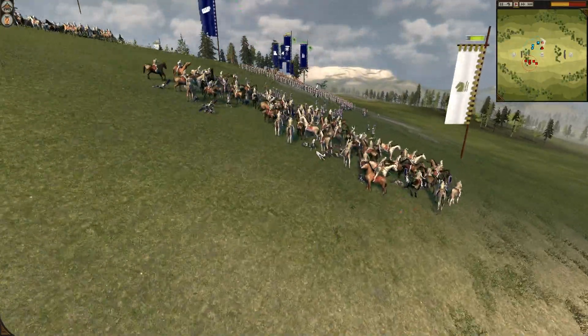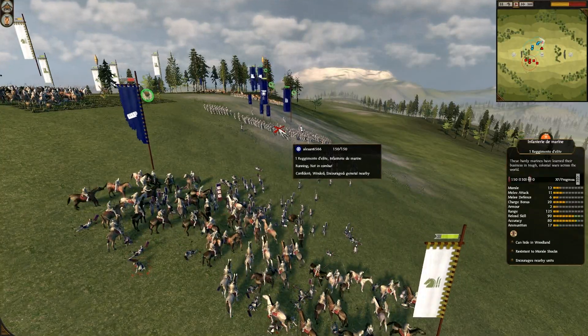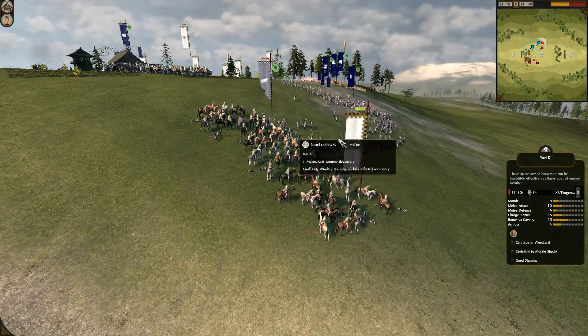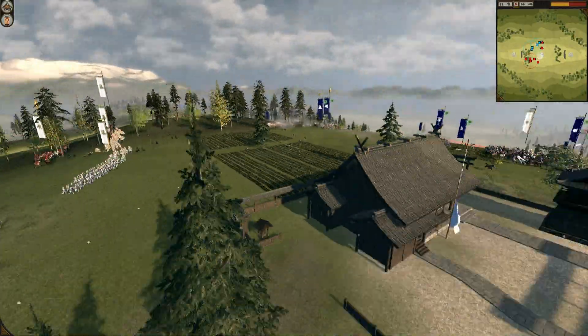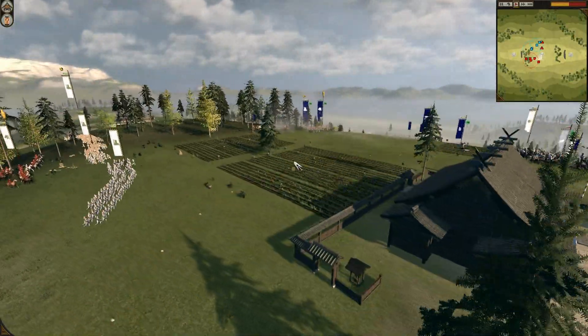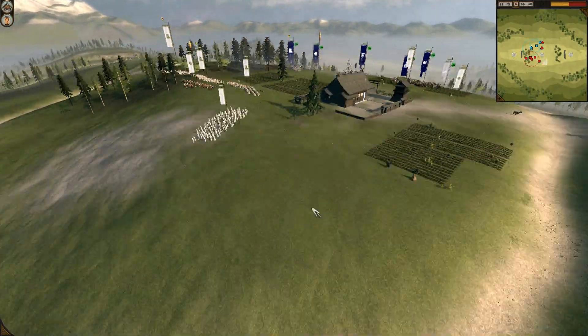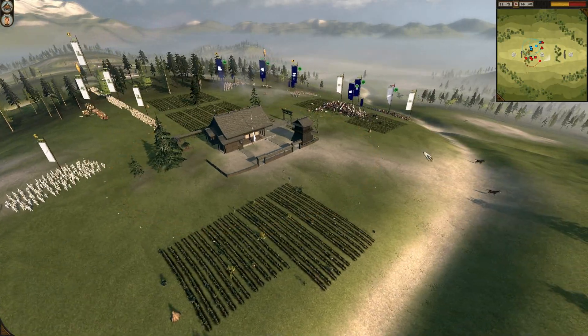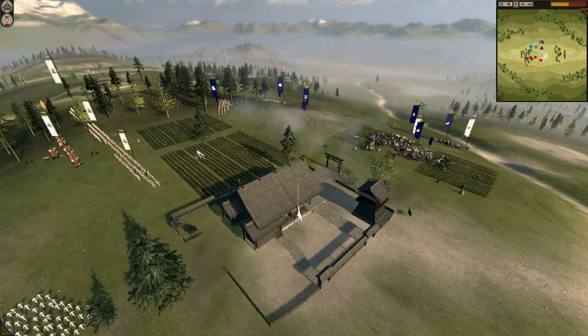I sort of launch my troops into his line, but instead of going for the more vulnerable and more expensive infantry to marine, I launch an attack on the matchlock kachi, which isn't too great. My whole plan was to set up my line and then use my katana to back up my cavalry and swing around his flank.